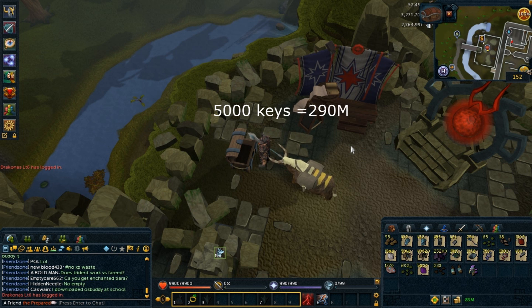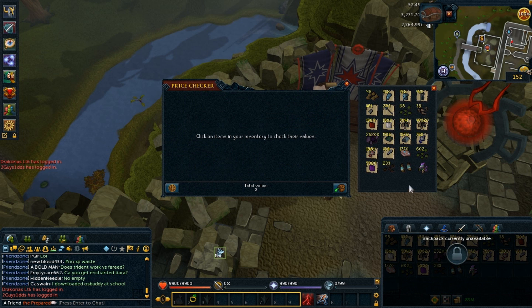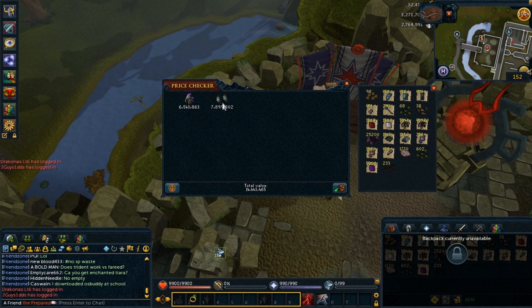I spent 290 million on 5,000 keys, and now it's time to check if I lost money or not. First, I'm going to price check these Dragonstone items. I'm kind of surprised how boots are more expensive than a helmet, but okay. Now let's price check everything except these.